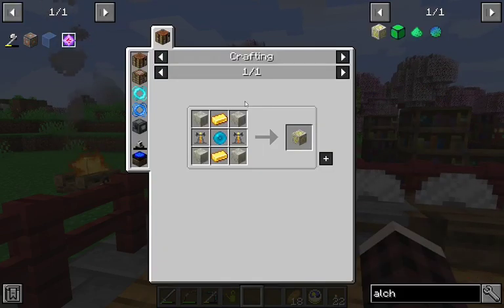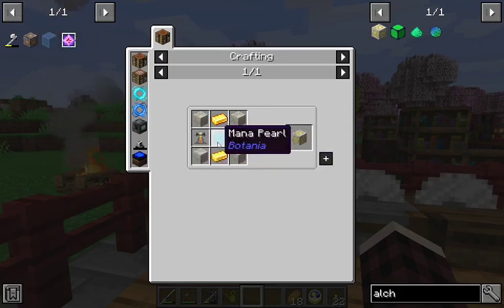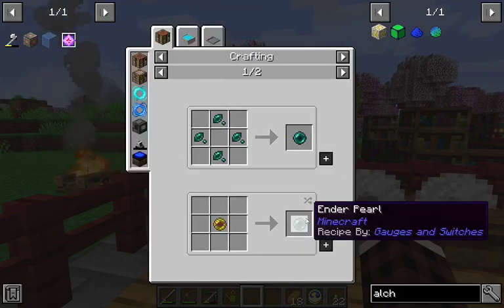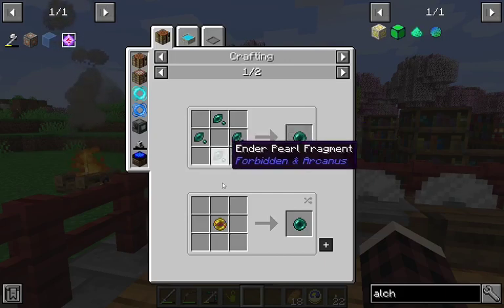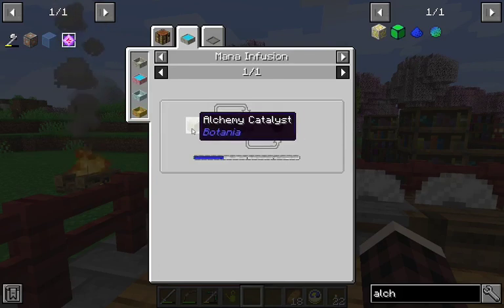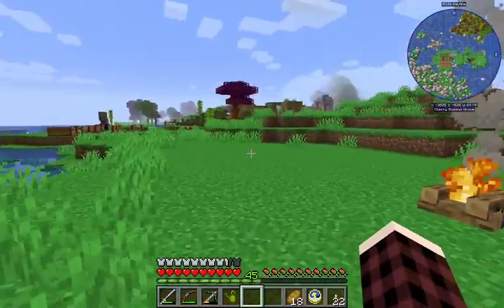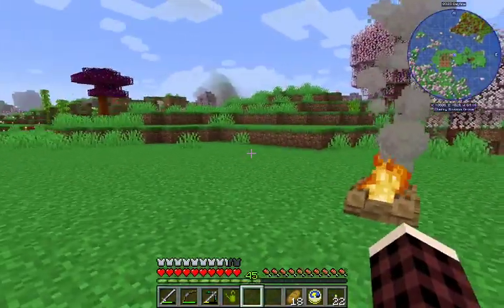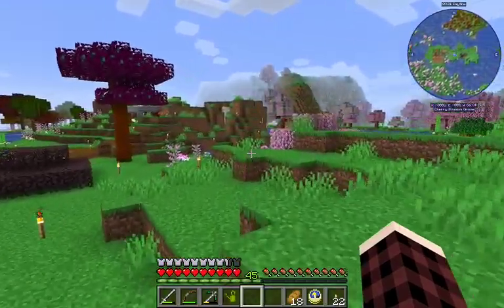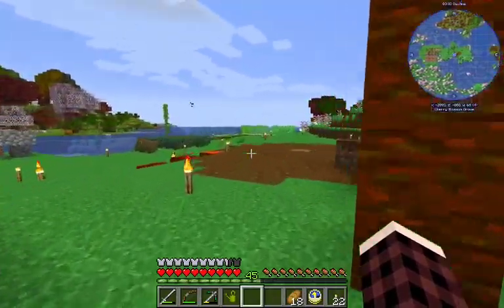With the alchemy catalyst, we can just make enderpearls — well, with diorite. But to make this thing, we need a mana pearl, and a mana pearl requires an enderpearl. We can get fragments, I guess, and we could make one out of a ghast tier if we had an alchemy catalyst, which we need an enderpearl for. I haven't found any — either in chests or from mobs in caves.